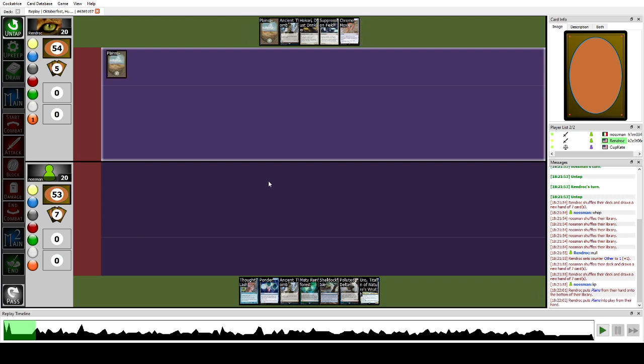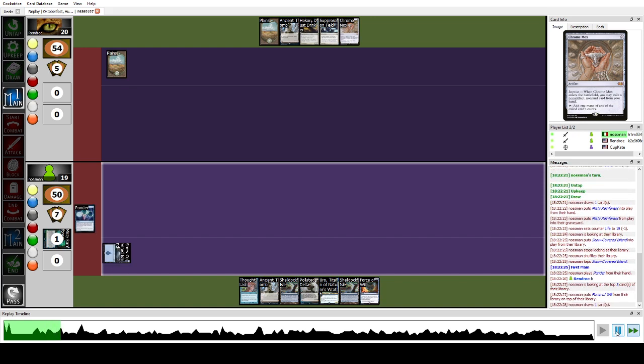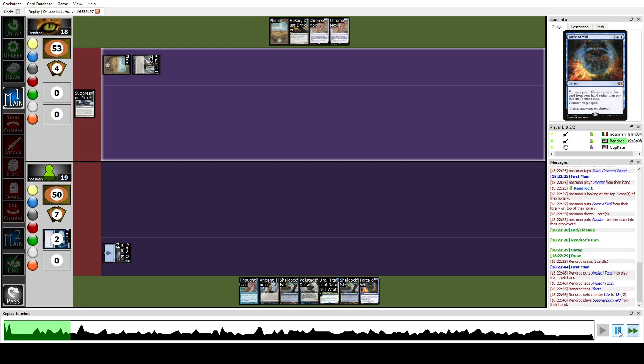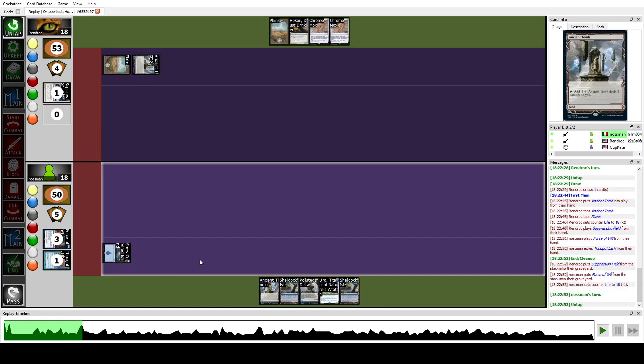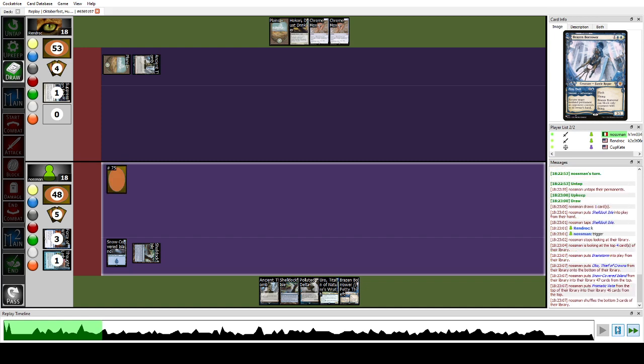We kept a solid hand. The opponent could have played Suppression Field turn one but didn't — maybe they wanted to play Oko. That card is pretty good alongside Suppression Field. They play Plains and go. I go for a Ponder and find Force of Will. Our enabler is Thoughtlash. Had they jammed Suppression Field, we could have fetched first — and Thoughtlash wasn't live anymore. They played Suppression Field later; I forced it despite pitching Thoughtlash because I wanted to be free for fetching a second land.